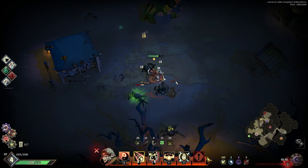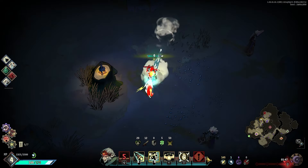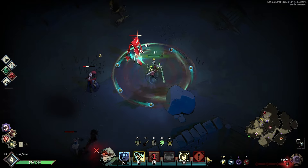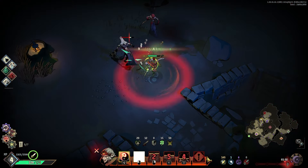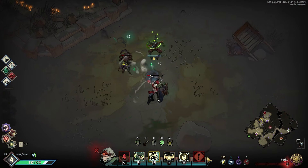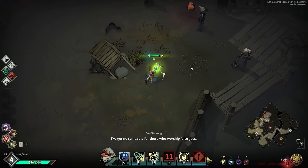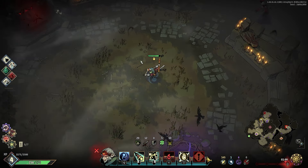I don't like these tree people — they summon vines from behind you, kind of annoying. Wukong's basic attack is just very strong. Parry parry parry — could have gone worse. I don't have a key — I think I need a key for that; there are keys in the game.